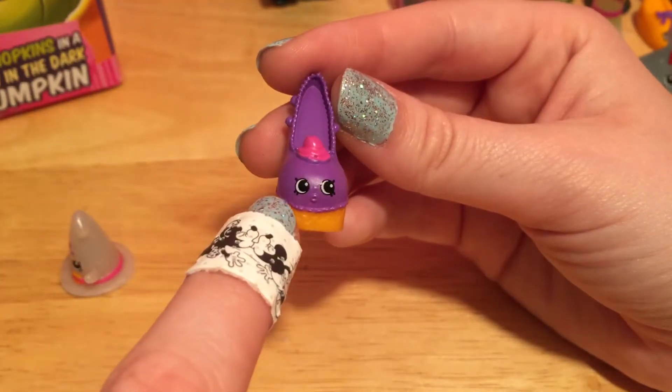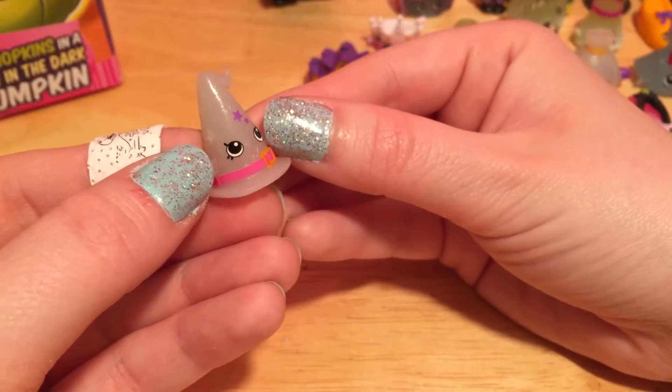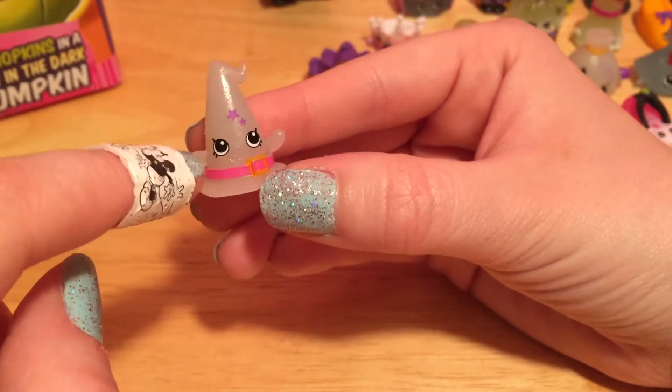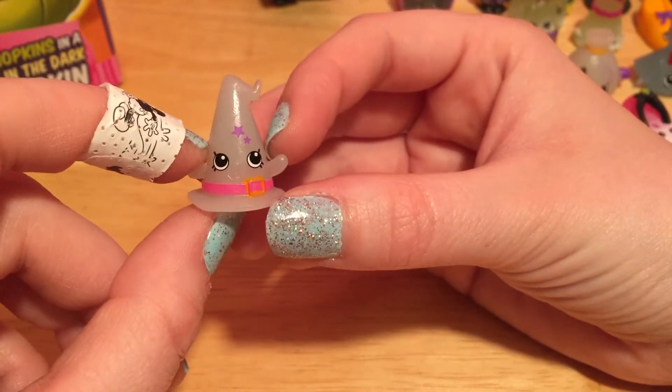It's the purple Halina Frosting, and this one has a little pink hat on top. Yes, another witchy hat - this one is awesome. And this one has a little pink belt wrapped around the base. This is one styling hat.